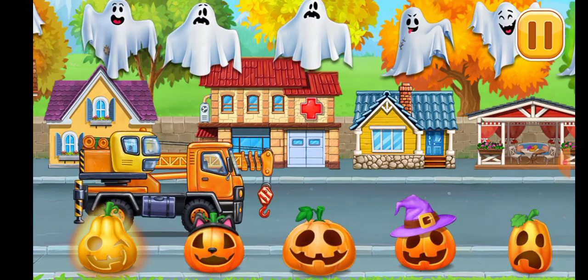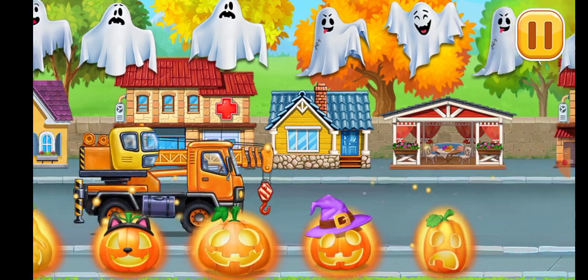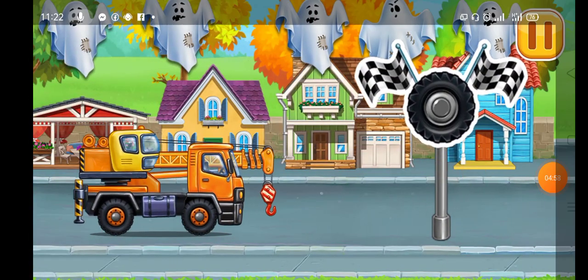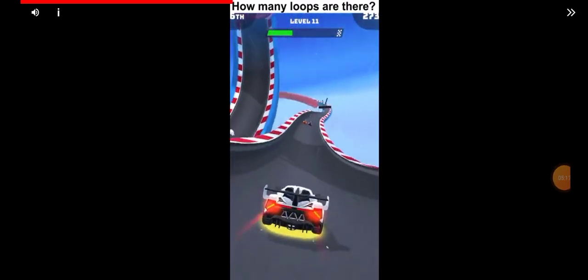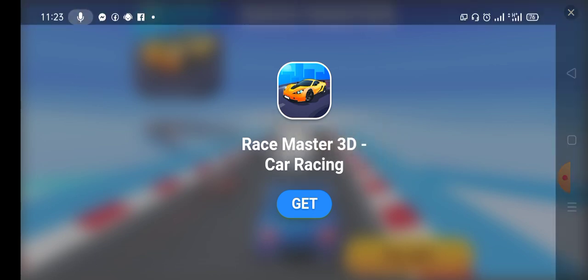Tap on all objects to decorate the street. Tap on the sign to get the car to the pit stop. Tap on the sign to get the car to a happy place.